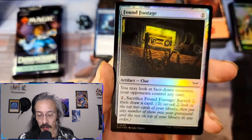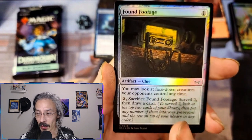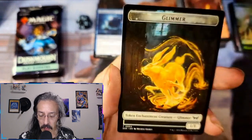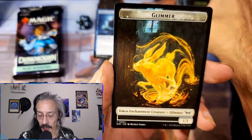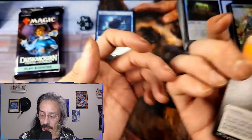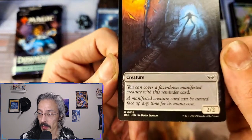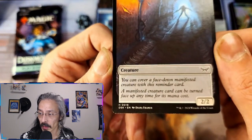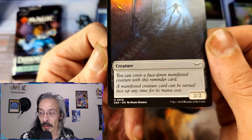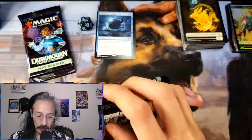Sacrifice Found Footage: surveil two. Glimmer — token enchantment creature, and manifest. You can cover a face-down manifest creature with this reminder card: a manifested creature card can be turned face up anytime for its mana cost. Right, okay — I'm pretty sure I have that burned into my brain now, and we only got two packs left.